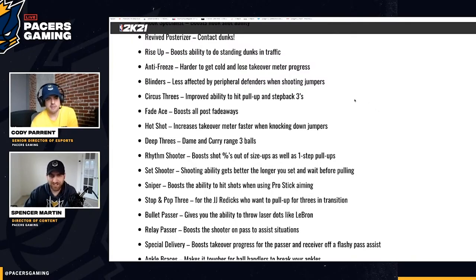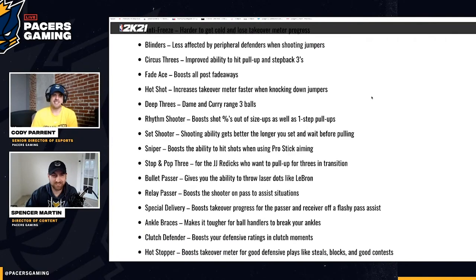Blinders makes you less affected by peripheral defenders when shooting jump shots — sounds like a Dead Eye badge. This one is going to tilt some locks for sure. If you have the contest takeover and someone has Blinders on, you are locked in and not missing. Hopefully it's not so overpowered that you're just hitting heavily contested shots all day.